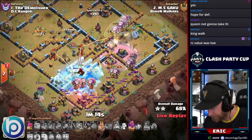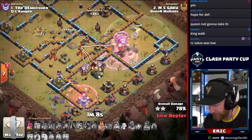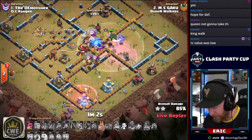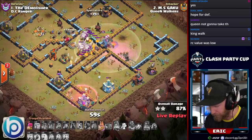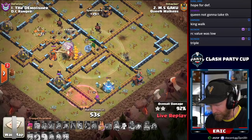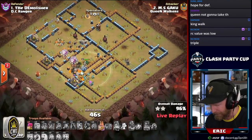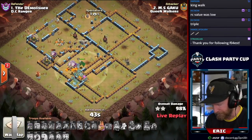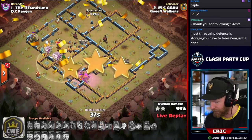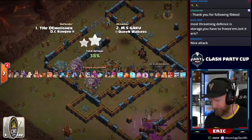He combines the rage with the ward ability and headhunters because he has to power through the king before switching to the Royal Champion — the rage is critical to ensure the headhunters have enough damage output to get through the king and still go take out the Royal Champion afterward. With that Royal Champion already weakened, he easily takes her down, sweeps into the last couple defenses, and it's a triple — he even gets out with a swag king ability. Easy day, so much time left. He chips away at the last storages and brings it home for the Queen Walkers: two for two.